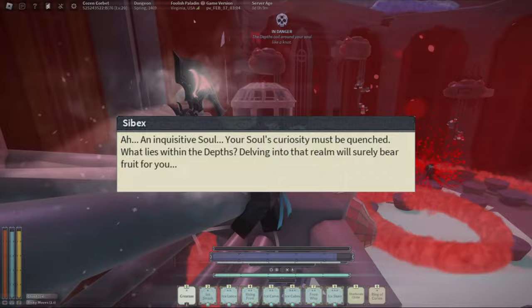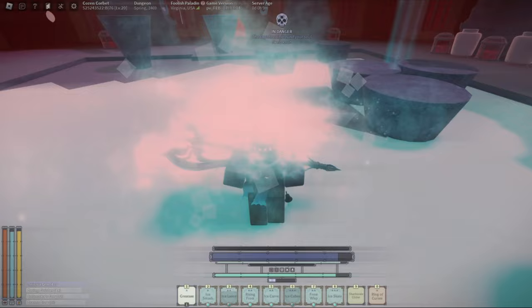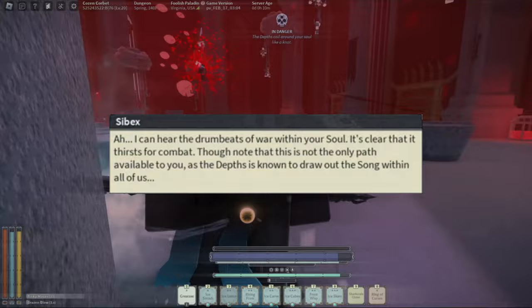The second dialogue displayed indicates that you have the depths path. In order to progress with this path, it's recommended to either kill players or corrupted monsters and enemies unique to the depths. Enemies unique to the depths which grant bell progress without the need of being corrupted are Gigabeds, Crustaceous Rex, The Enforcer, and Nautilodonts. In order to receive bell progress from killing players within the depths, it is important to ensure that they are around your level, as those significantly lower will not grant any bell progress.